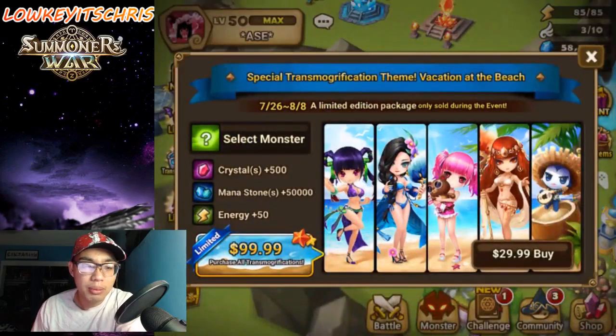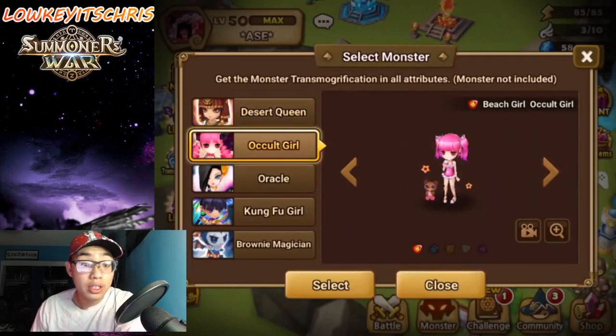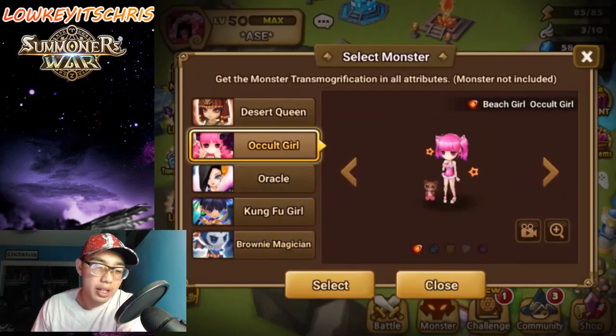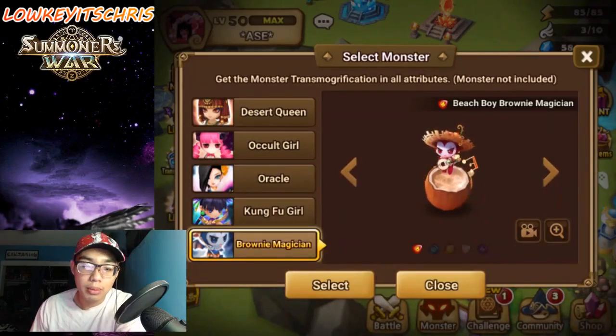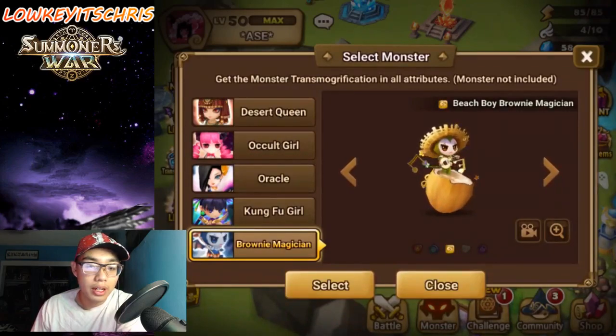They made a lot of nice changes to the transmog pack. You can watch some of the other videos made by Jubago — they show some of the animations. We're just going to be going over them quickly. So Brownie Magicians — I probably won't buy any of them this time because majority of them I don't have. The most I have are Brownie Magicians, Corona, Gemini, and Orion. Looking at this, it looks pretty nice. I like the animations — they did pretty well on them.